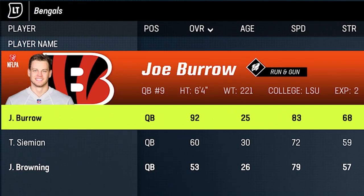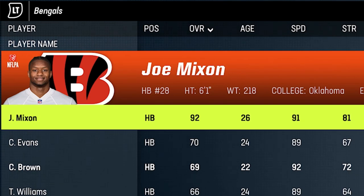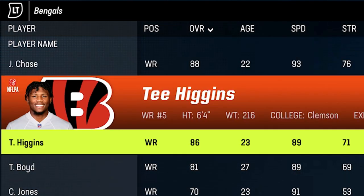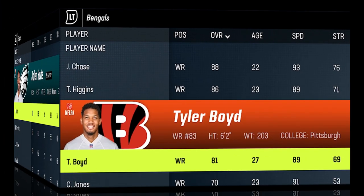Next up we have what might have been the best offense in Madden 23 and one of the hardest offenses to stop: the Cincinnati Bengals. Joe Burrow is one of the best quarterbacks in the game, Joe Mixon is one of the better running backs, and they also drafted Chase Brown. Their receiving core might have the best three wide receiver set in the entire game with Ja'Marr Chase, Tee Higgins, and Tyler Boyd — all of them really good.